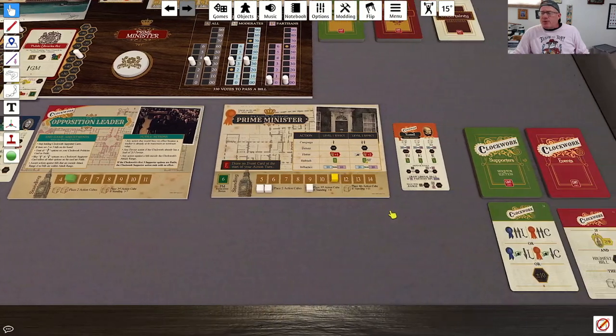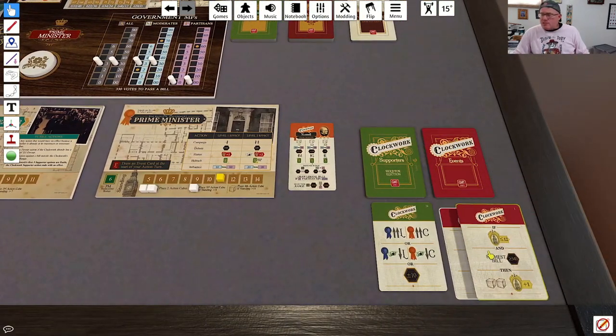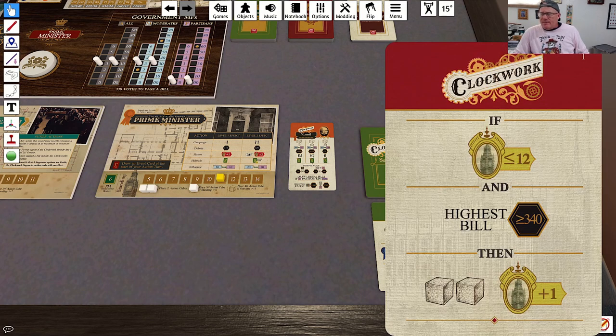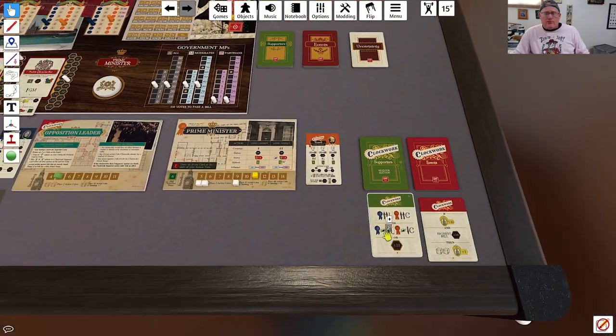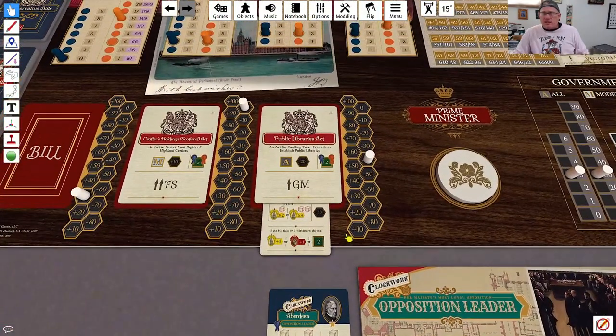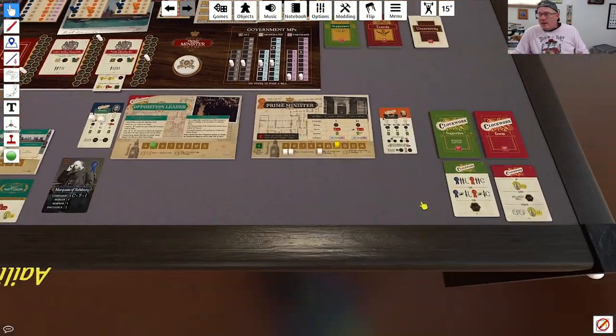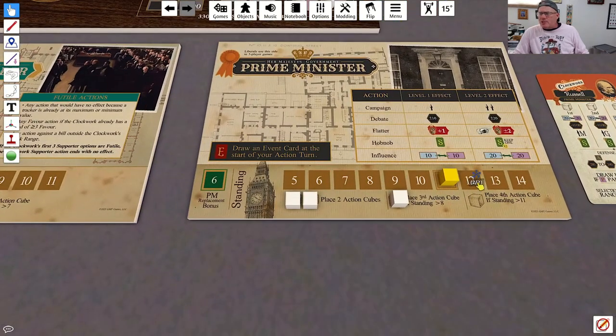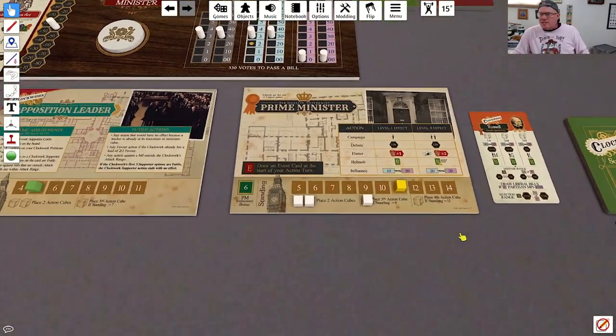The Prime Minister acts. The first thing he does is draw an event card. If his standing is less than or equal to 12 — it is — and the highest bill is greater than 340 — I don't believe it is. The highest bill is at 330. Ironically, he just dropped it. Had it not been, he would have spent 2 cubes to raise his standing, which would have given him a 4th action cube — not what we want.